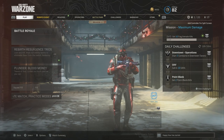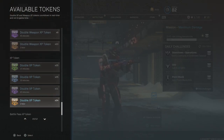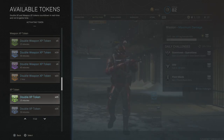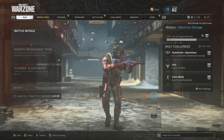All you need to do is load up Warzone, press L3 on your controller and this will bring up the selection of tokens that you have. Select any token in here so it activates, and now that it's activated, all you need to do is go back over to Black Ops Cold War and that token will be there.